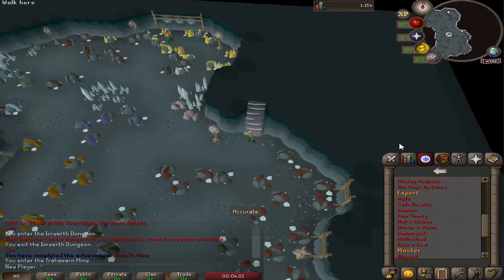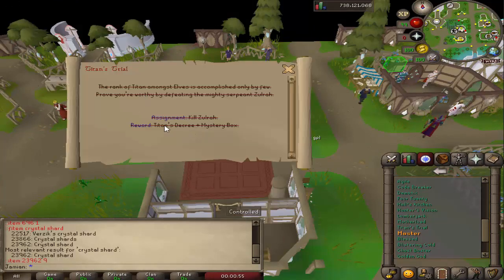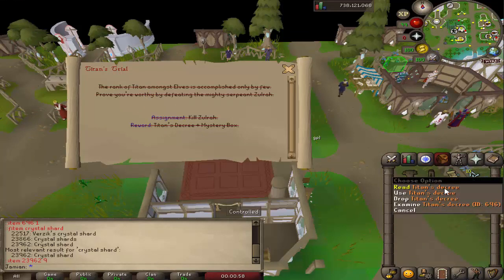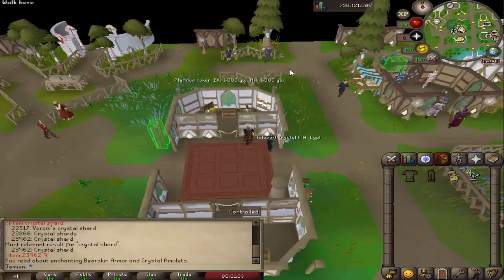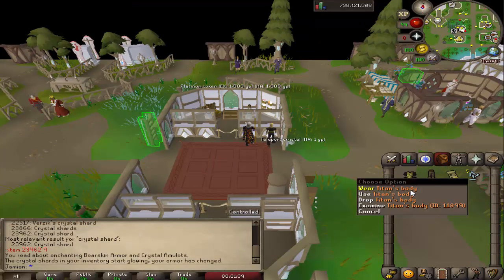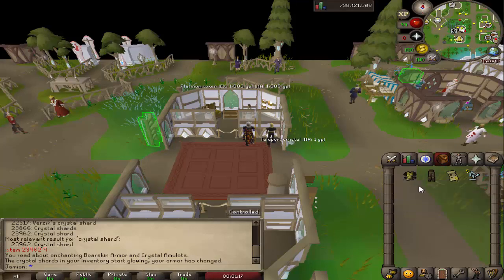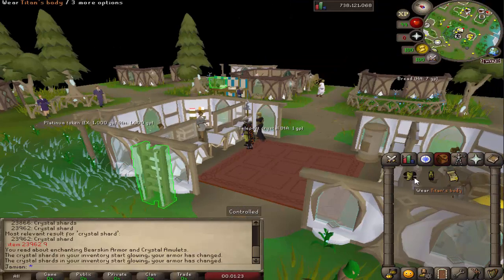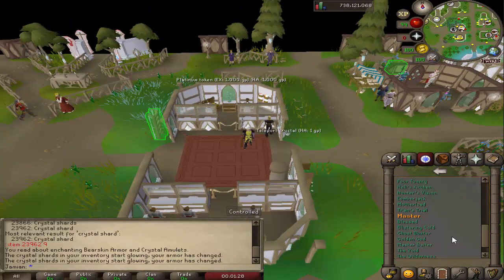If we look at the achievement Titans Trial, the reward is a Titans Decree and a mystery box. The Titans Decree — if you read it — simply says you read about enchanting bearskin armor and crystal amulets, so it kind of gives you a hint. All you have to do is use the Titans Decree on your bearskin top and it'll upgrade. You do need five crystal shards. It's as simple as that, and your armor is upgraded to tier 65. The Titans armor specifically is hybrid armor — the achievements are how you get them.